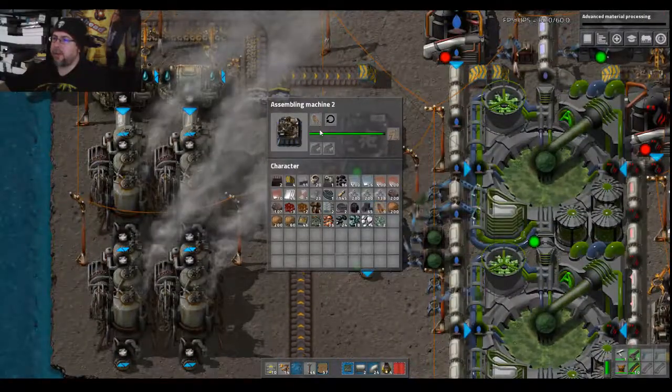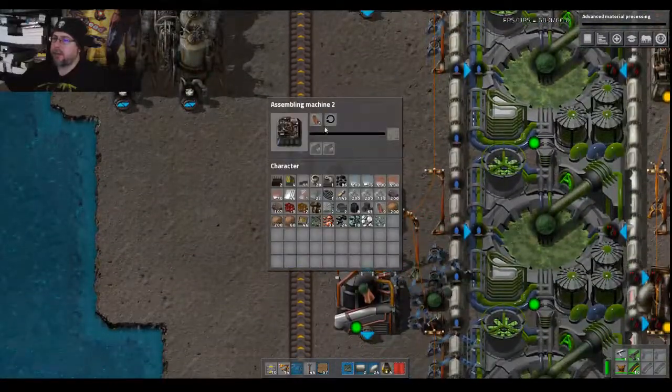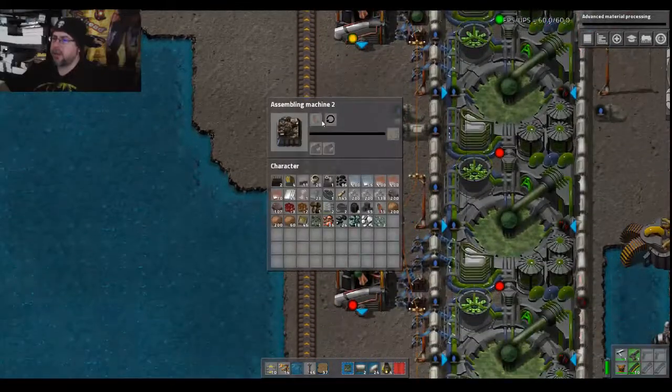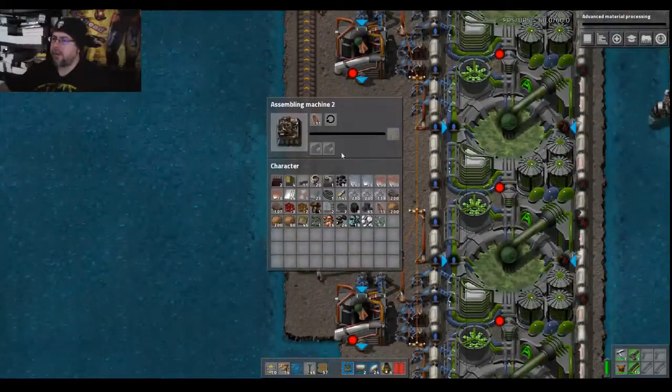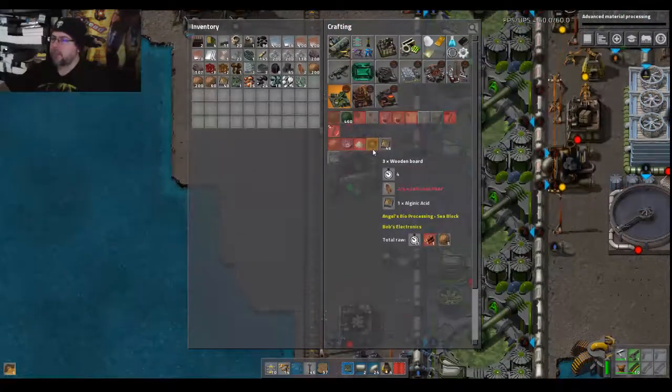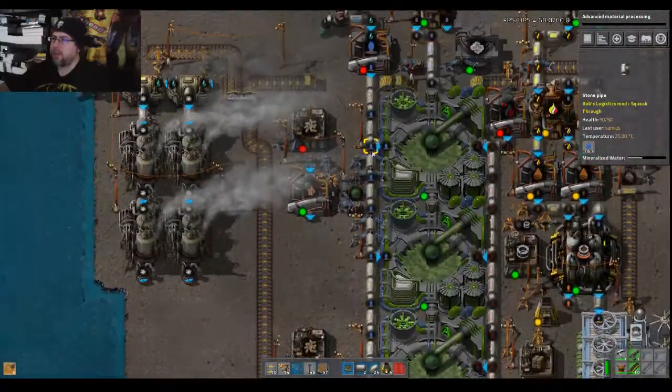We've got 44 coal — that's enough to last for a while. Hopefully we can make some happiness happen. I'm gonna grab some of these cellulose fibers out of these machines, so we probably need to grab some extra here and there.